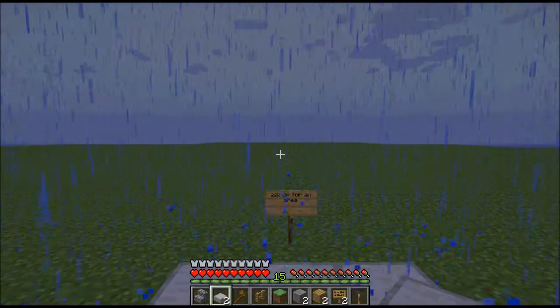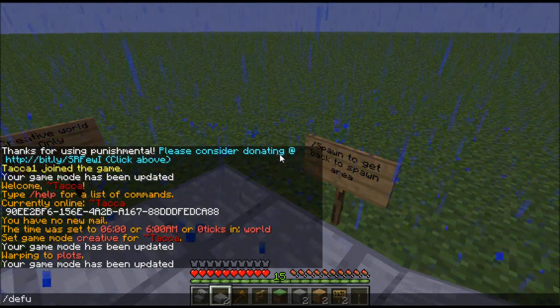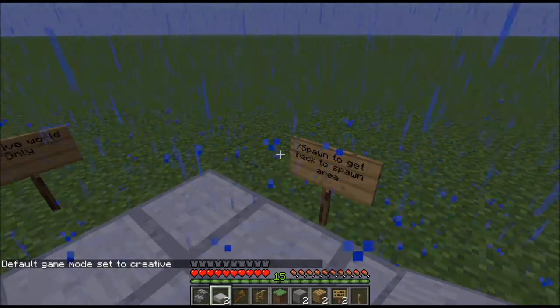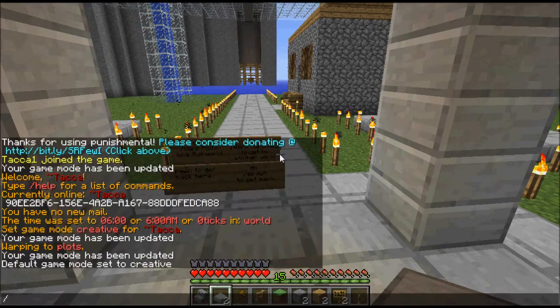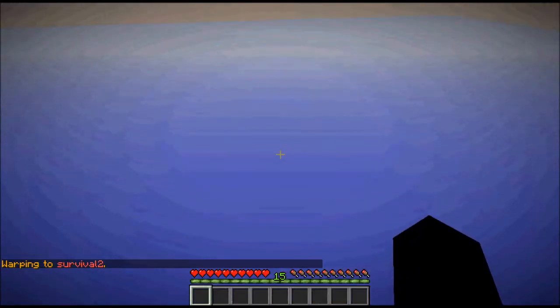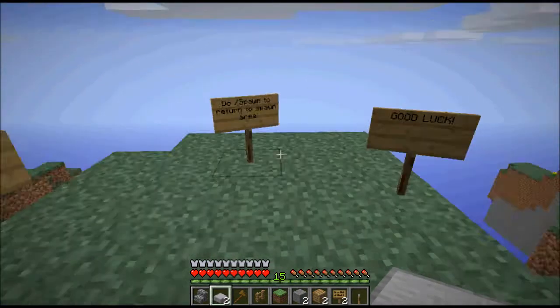I also made different worlds using slash warp — there's blocks and more. Blocks is a flat area I made. To get back, you use slash spawn in creative worlds only. The default game mode is creative, and you use slash spawn to get back to the spawn here.